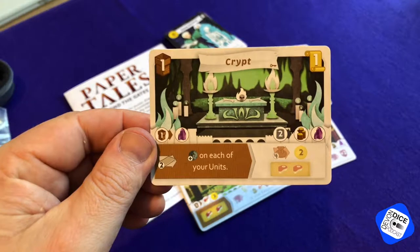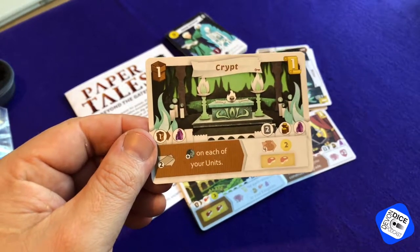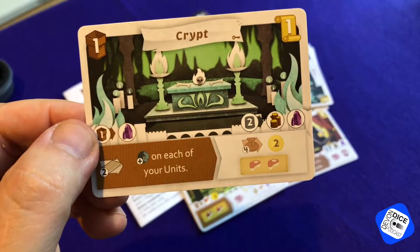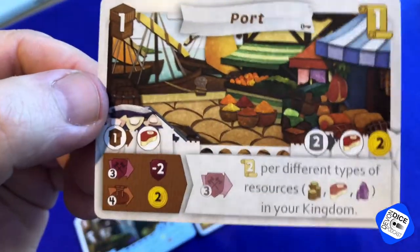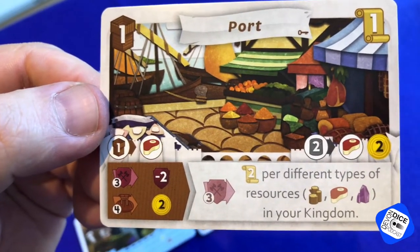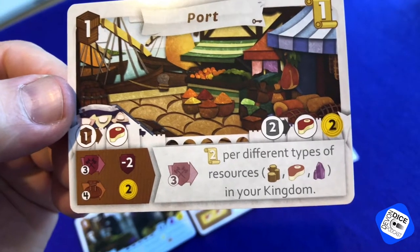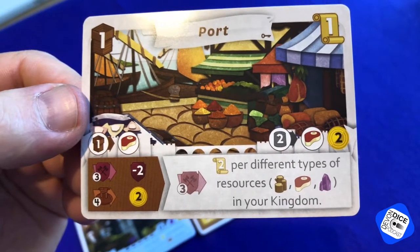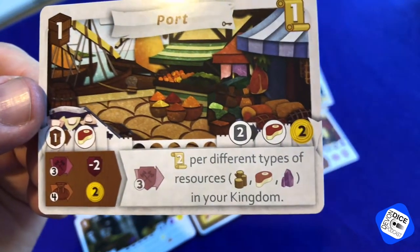A crypt — when revealed, put an aging token on all your units at the revealing moment. So every time you reveal people, you get an aging token on your people. And when income comes in, you get two money, and it also provides you with two meat. And last of all, Port — at warring, you get minus two, so you lose a bit of fight power, but in income you get two gold. On level two, when warring, you get two points per different type of resource in your kingdom. I think there's only three types of resources, so there's a possible maximum of six points, which sounds pretty good. Oh, and when you level up, you need to pay two gold as well on top.